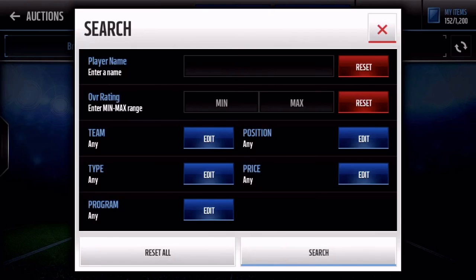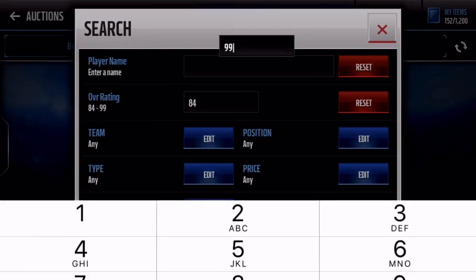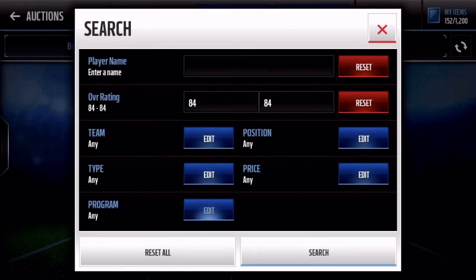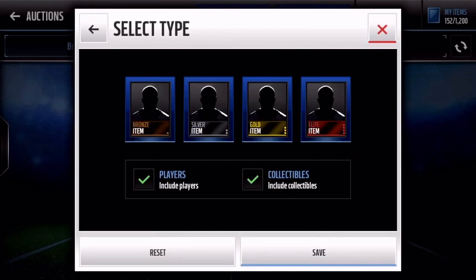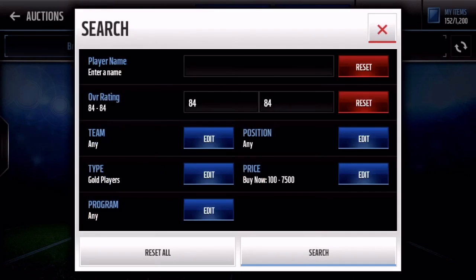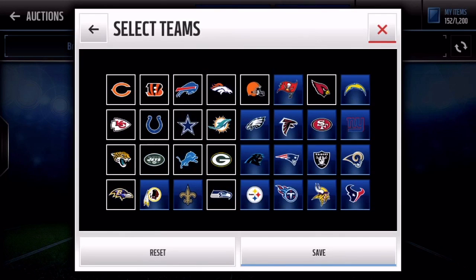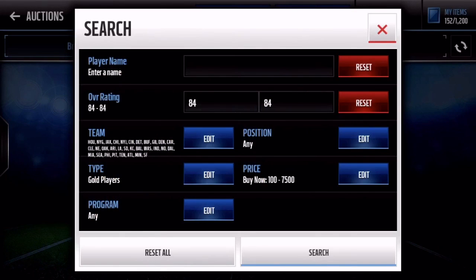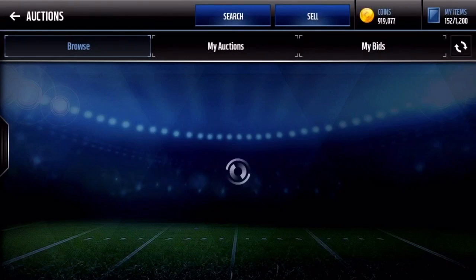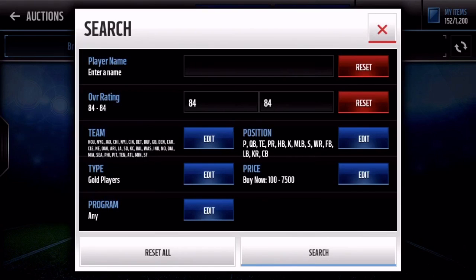So the first filter we got is 84 overall golds. Sorry about that — we're gonna go 84 golds. Sorry about that once again, probably should've turned off notifications. So 85 overall golds for 7.5k. It really bothers me. And then you take out D-Tackle, D-End, and alignment. Nothing dropped last round, but usually they all sell for about 15k, so that's a really easy filter.